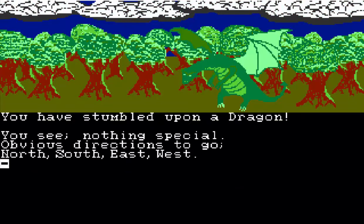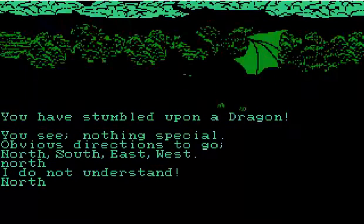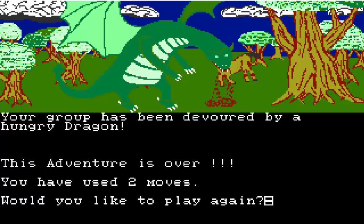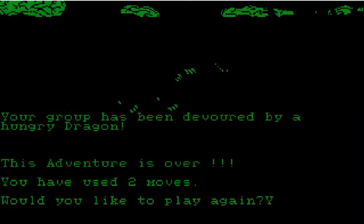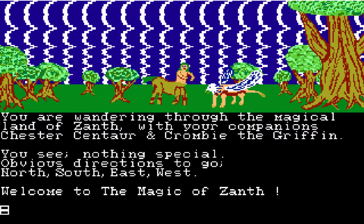I hit the wrong thing — I was supposed to go east, not north. So we're going to get killed by the dragon, because it's kind of funny. I got killed by that dragon a lot. Would you like to play again? Yes. Welcome to the Magic of Xanth. The game is actually super short — there's only 31 moves.